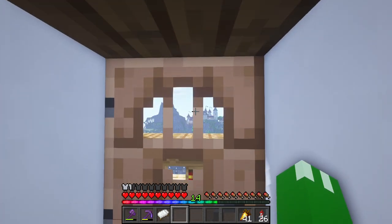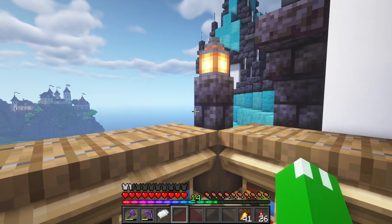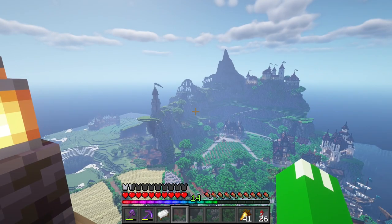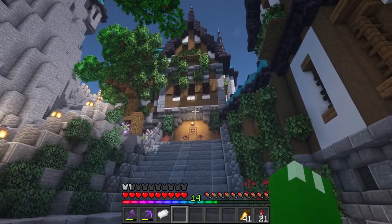This is one of my favorite features of the castle because this is the balcony. So the princess would have this balcony to look out over the whole kingdom. You can basically see everything I've built from here except for the castle itself. It's really awesome.